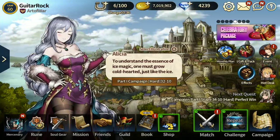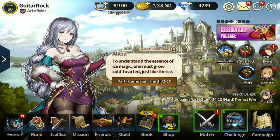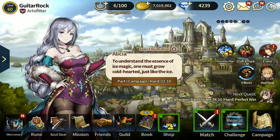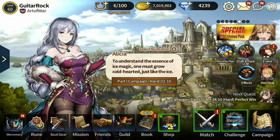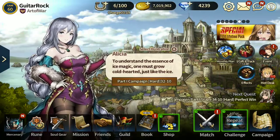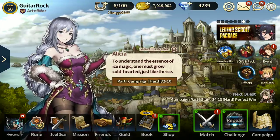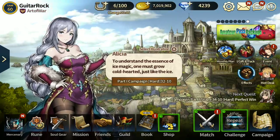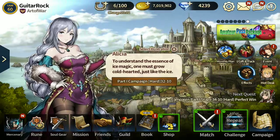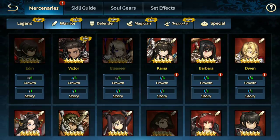Hey, what is up guys, Guitar Rock here, welcome back to another Brown Dust video. Today we're going to talk about the four-star units — the best ones you should go for, particularly ones you need versus those that are more niche, like good in certain areas like world boss but not really good elsewhere. I'm going to try and cover as many as I can. Let's jump right into it — we'll go by class: warriors, defenders, magicians, supporters.